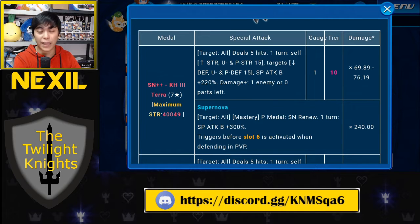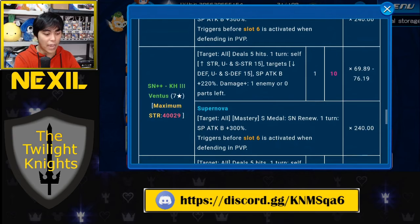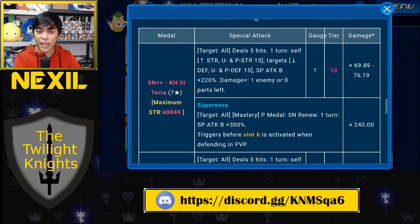Each one of them has a maximum strength greater than 40k, which is the standard for today. Each one targets all medals and does 5 hits. Keep in mind that these 5 hits do affect count — if you're fighting a red counter enemy it decreases the count by 1; if you're fighting a blue counter enemy it decreases the count by 5. For one turn these offer perfect buffs for their specific attribute and for Upright.